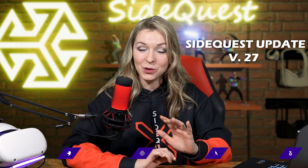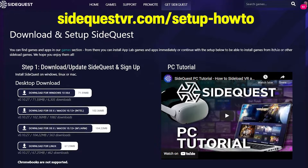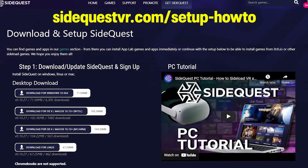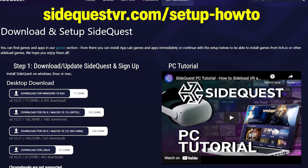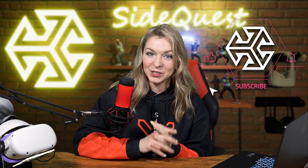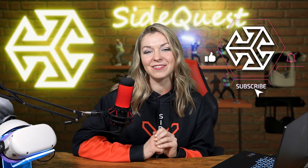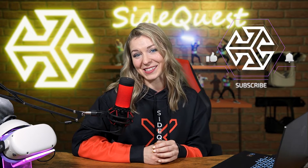We have also just released the new update version 27, which adds even more tricks and ways to save your Quest data. You can update SideQuest now or install it from the link in the corner and also in the description below. So let's take a look at some awesome SideQuest life hacks to avoid the factory reset and simply have a better experience using your Quest or Quest 2.